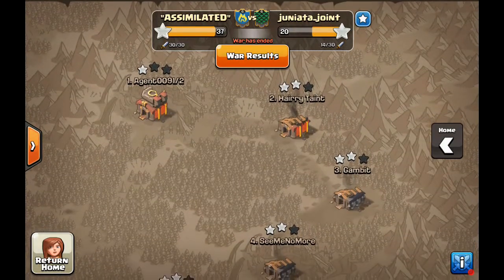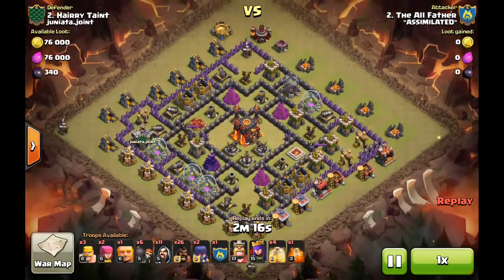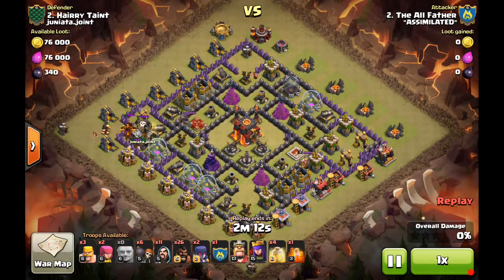We had two Town Hall 10s at the top, by far the highest level of competition defensively — we've maybe seen two TH10s one other time. We'll show the two-star attack against the number two base. This happened to be my follow-up attack after two others, so we knew a few things going in.